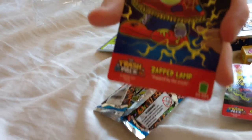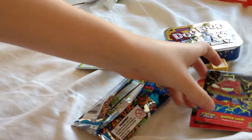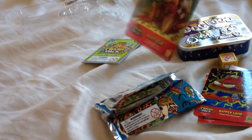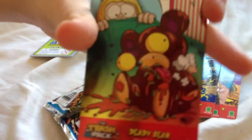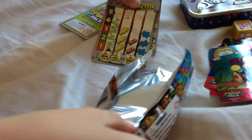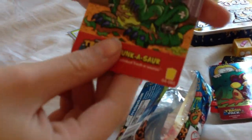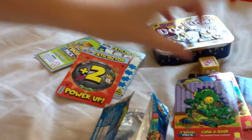Here's that lamp. Oh, this guy looks really cool — look at him. I like him. He'll probably be my favourite one. This is Daddy Bear. Oh, this is like a metallic one, isn't it? Yep. Metallic one — we've got Daddy Bear. Awesome, I love Daddy Bear. Right here we have a Gunkasaur. Gunkasaur. Good pack so far.